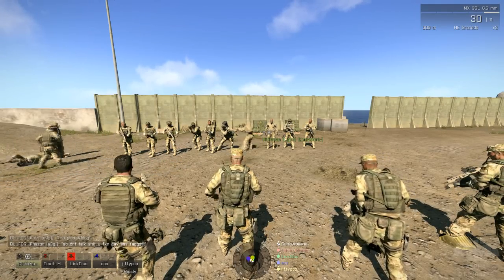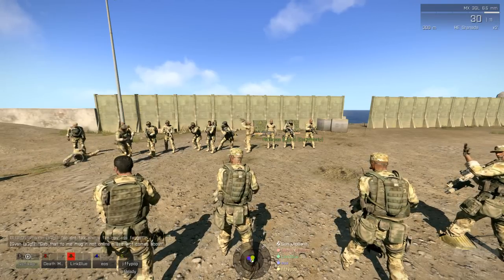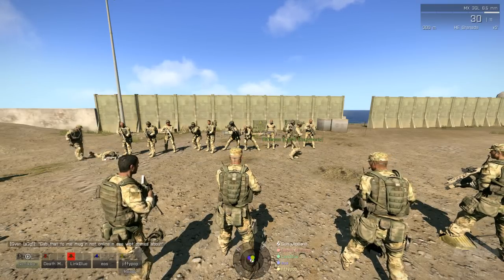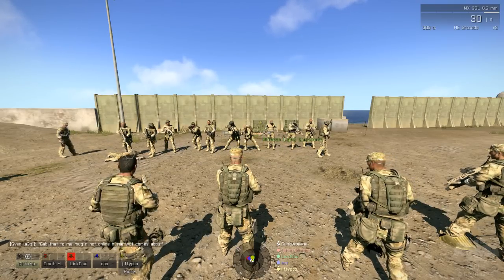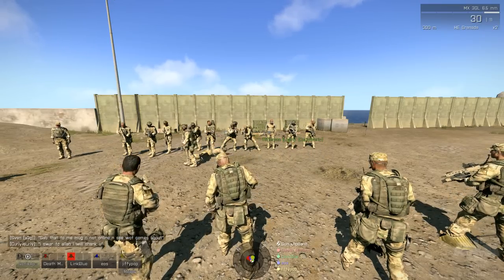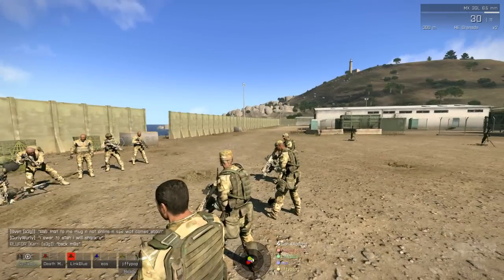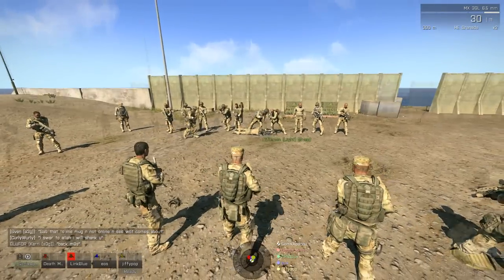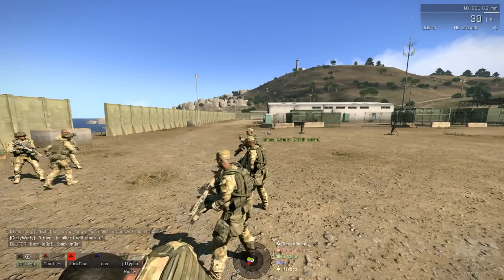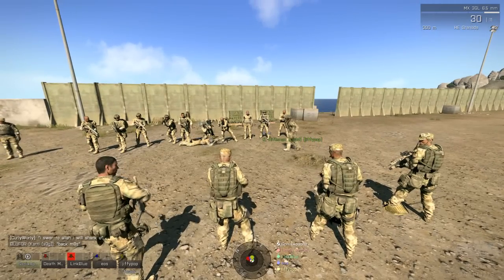Automatic rifleman - his role is basically to put as many rounds toward an enemy as possible. When you're an automatic rifleman, you should be firing in three to five round bursts. You've got a large magazine so you won't have ammo issues. Walk your fire from side to side. You shouldn't really be thinking about hitting things as much as suppressing them, especially in TVTs.